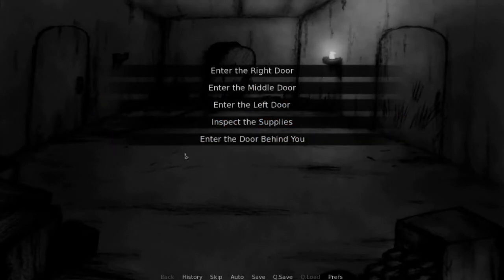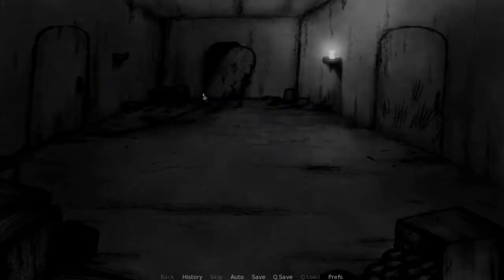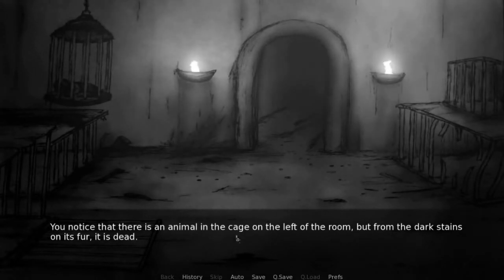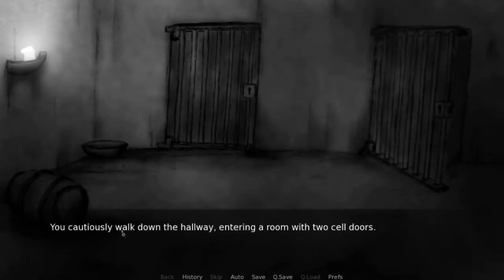We already entered the door behind us. Just for testing, let's go into the middle door. You enter a room full of metal cages. Before you is a hallway marked with questionable markings. You don't like the feeling you have about this place. Whatever was in these cages surely did not like to be locked up. You notice that there is an animal in the cage on the left of the room, but from the dark stains on its fur, it is dead. You cautiously walk down the hallway, entering a room with two cell doors.